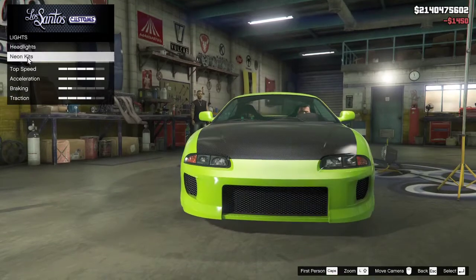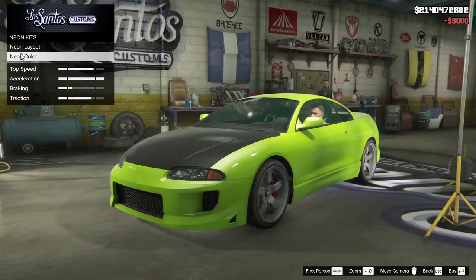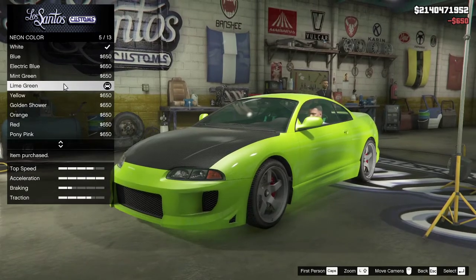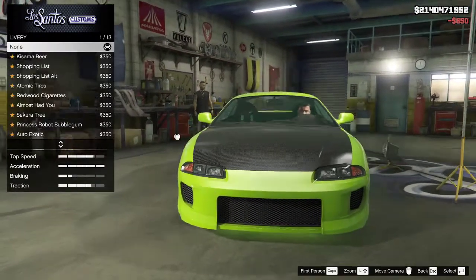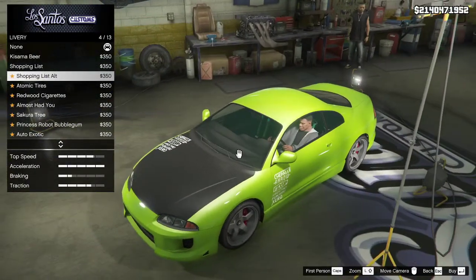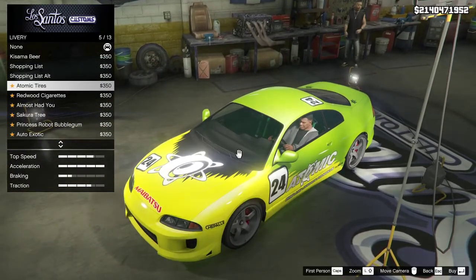Lights — we'll do that. And of course we have to put underglow on it and make it lime green, just like the Fast and Furious car. Livery — Kisala beer, no. Shopping list — I'm not going shopping. Shopping list alt — so you're not going shopping either.